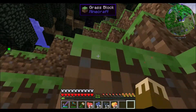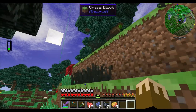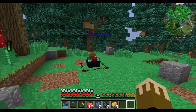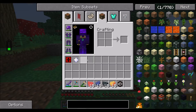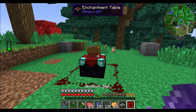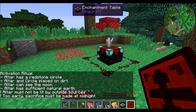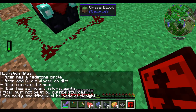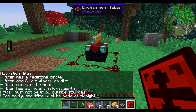Up here we have a totem — yay, there's a totem. I didn't actually realize how tall this was. I put silk touch on my shovel because we're about to get a resource from sacrificing a creature to this enchanting table at midnight with a division sigil. The altar must not be lit by outside sources, must be made at midnight — it needs a redstone circle, placed on dirt, and must be able to see the moon.